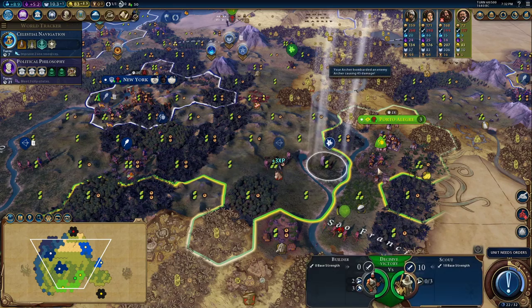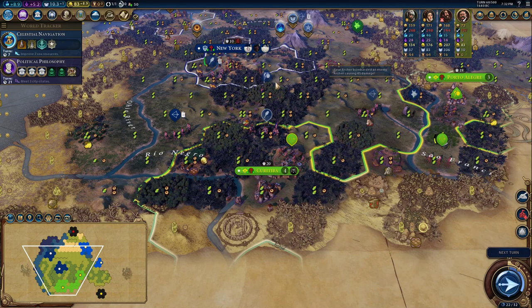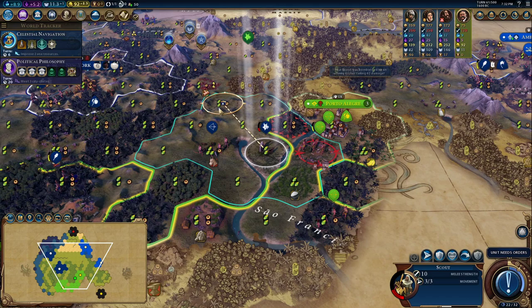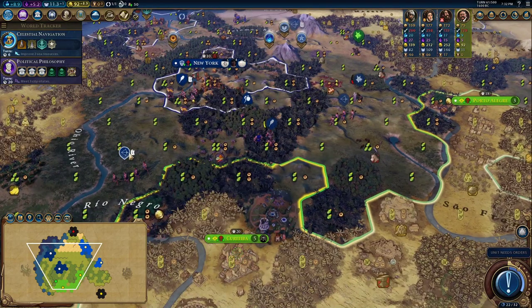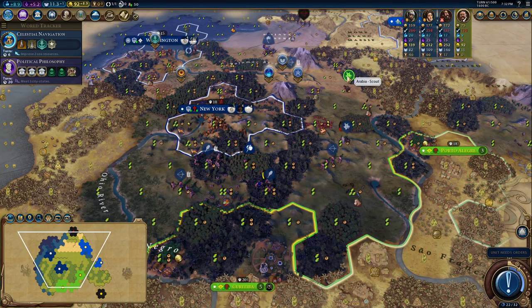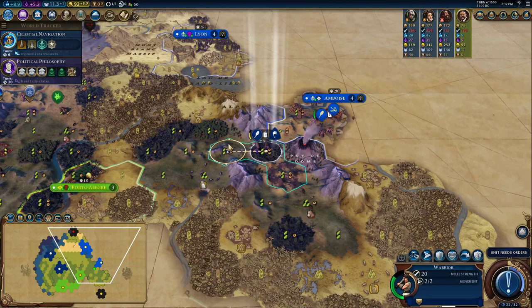Let's start doing some damage — if you do damage, they'll give you better deals for peace. If he doesn't have much defense, we might be able to just take him out anyway. He's got a lot of archers defending Porto Alegre, so what we're going to want to do is bring horsemen to attack him. Let's move back and keep everybody back and get safe. Play defensively. There's Arabia — I forgot to send Arabia a delegation.